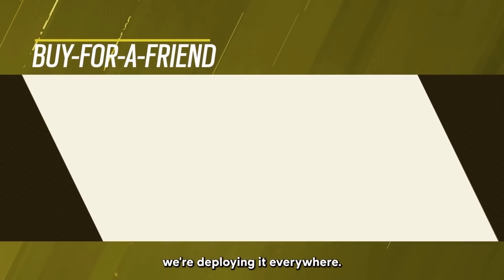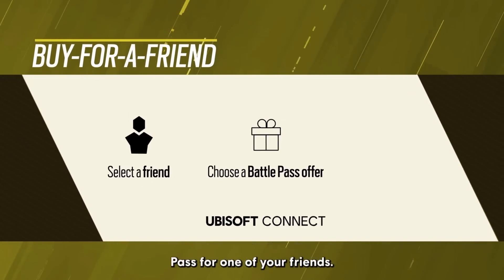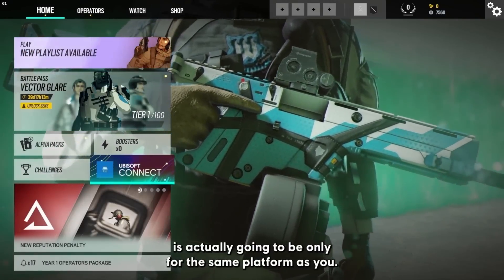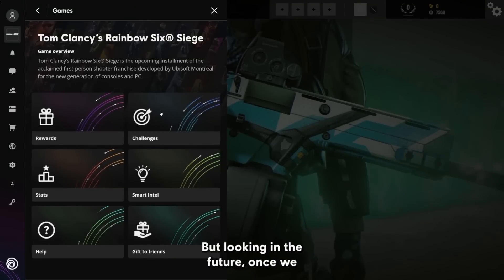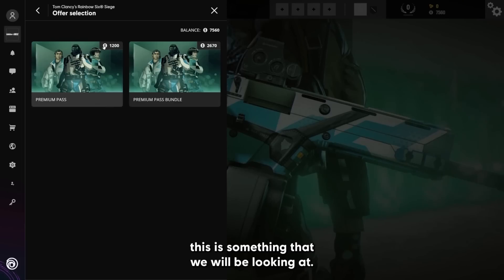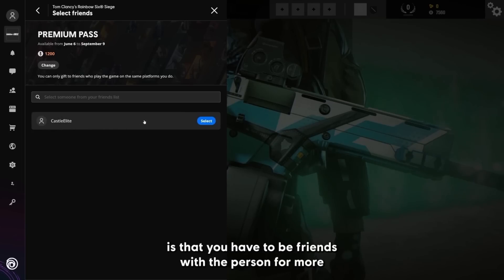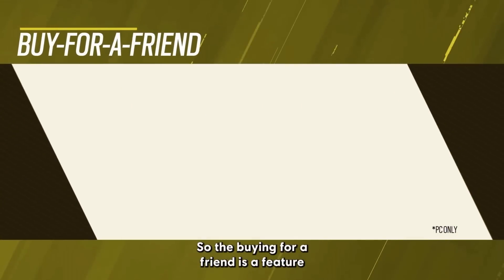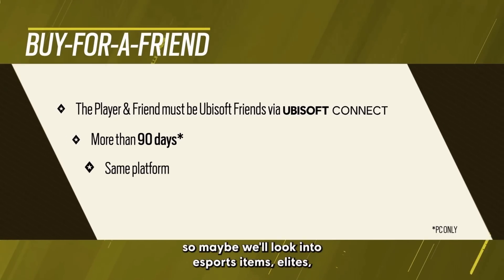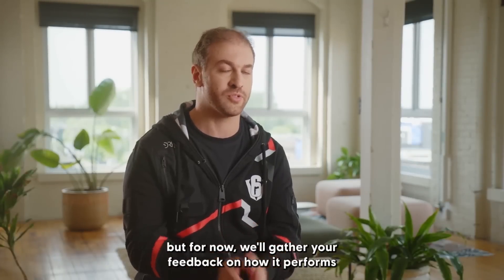In Season 3, we're deploying the buy-for-a-friend feature everywhere. You'll be able to purchase the battle pass for one of your friends. For now, gifting is only available for the same platform, but once cross-platform and cross-progression are implemented, we'll look at expanding this. The only condition is that you must have been friends with that person for more than 90 days. The buy-for-a-friend feature will also be looked at for expanding to other categories in the future — potentially esports items and elites — but for now we'll gather feedback on its performance around the battle pass.